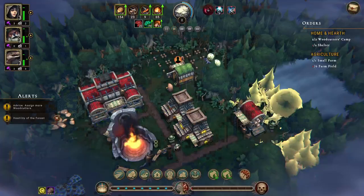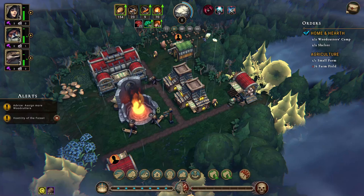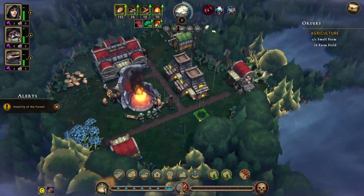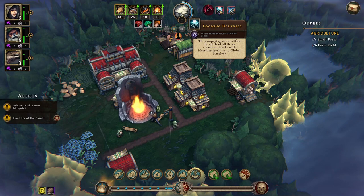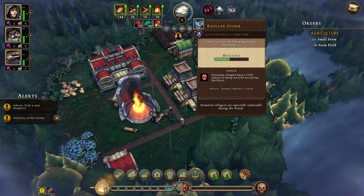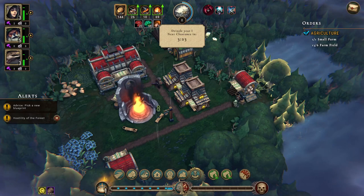The shelter is done — two more beavers unlocked. There's a looming darkness event: the rampaging storm stifles the spirit of all living creatures, stacking with hostility level for minus five to global resolve. Also, homeless villagers have a 10% chance of dying every 60 seconds during the storm — that's not good. This is the first season — drizzle, then clearance, then the storm.